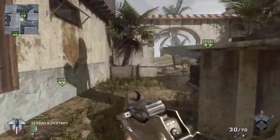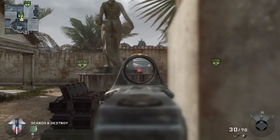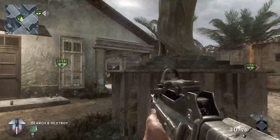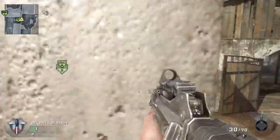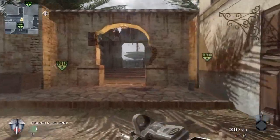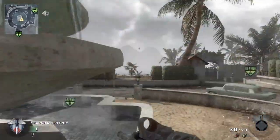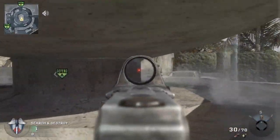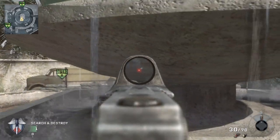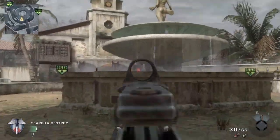One spot a lot of people use on this map in all game types is up on these little barriers to check people coming into connector. But something I don't see people do a lot is jumping on the fountain and getting behind here — you're pretty much invisible and you have a shot all the way at that guy on the backside who's guarding that area.